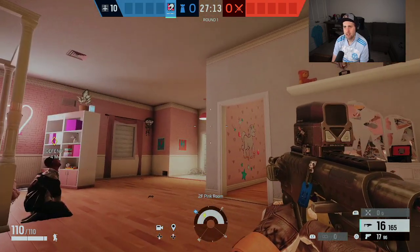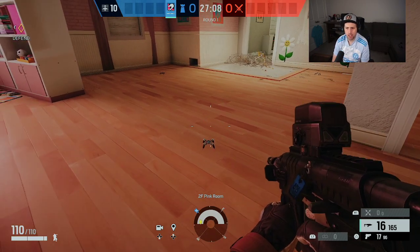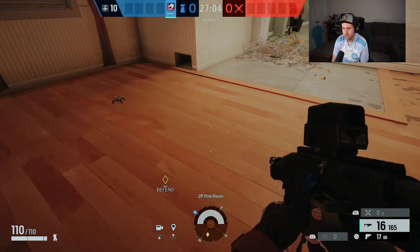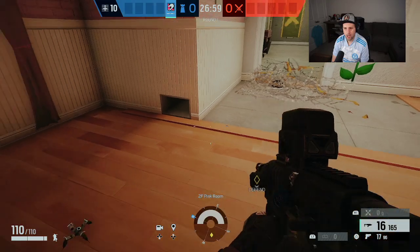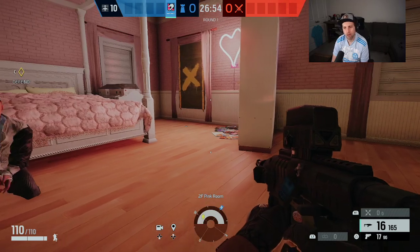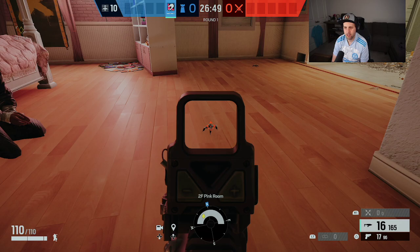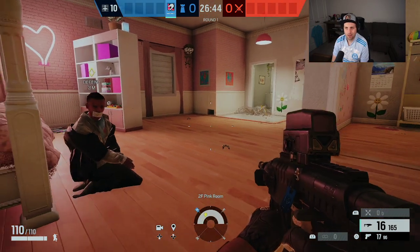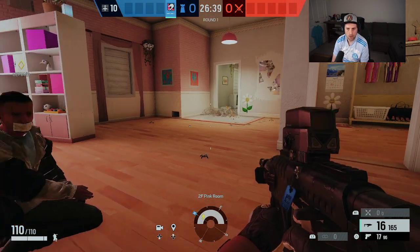So Mozzie in Rainbow Six Siege is one that I have admittedly not played much. Essentially what he does is these little bots — you get I think three or four of them — and they go out, and if there's a drone or a piece of equipment that your opponent is using, they will latch onto and take control of them. So they're basically like nanobots that will take control of enemy tech, specifically drones. I've heard a number of comments about this and I think it would be an interesting idea for Rainbow Six Extraction, so let's talk about it.